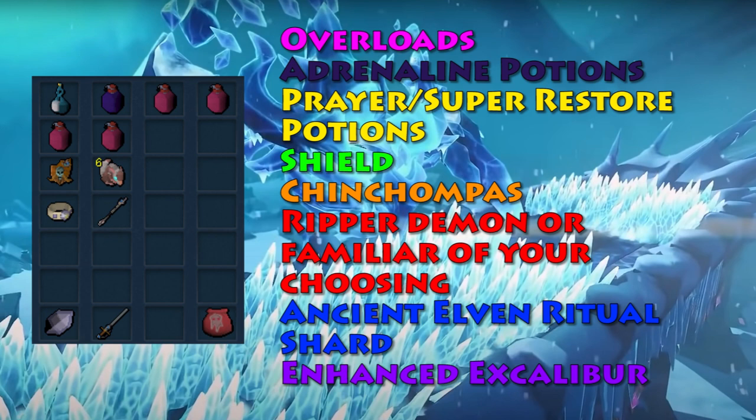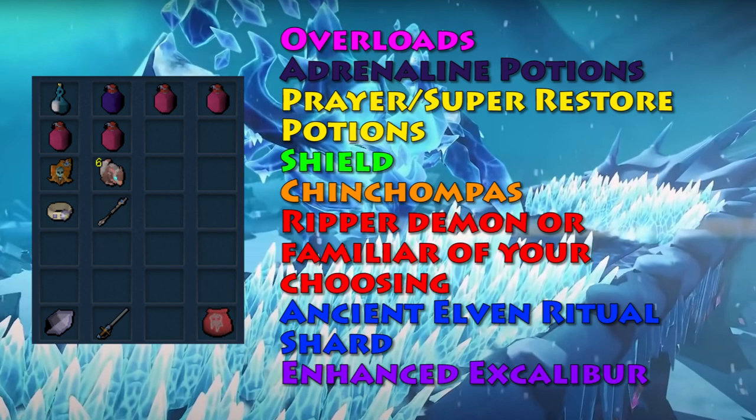For your inventory, use the best overloads you have, and adrenaline renewal potions or adrenaline potions, whatever you have the herblore to have or make. Then we have prayer or super restore potions, followed by a shield. Now during this fight he spawns minions — I use chinchompas to immediately take all of those minions out with one or two abilities. Next up is a ripper demon or a follower of your choosing. Next up is an ancient elven ritual shard, and lastly, there's an enhanced excalibur just for extra heals.